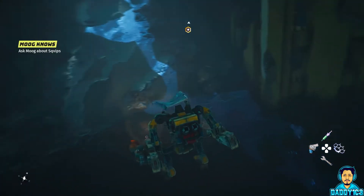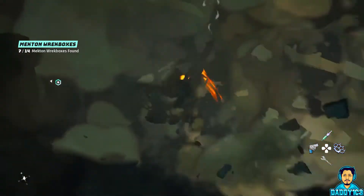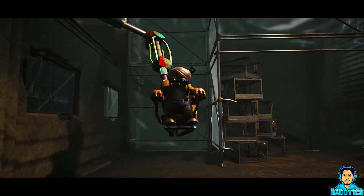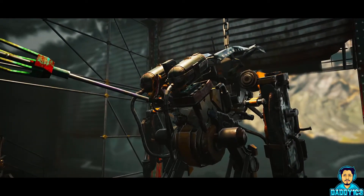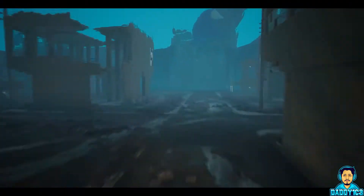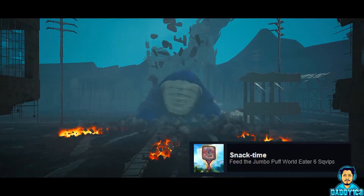More often than not, you can find some loot buried under these oil pools. Keep an eye out for yellow buildings as the Mekton can also destroy these and sometimes find even more loot under the rubble. You can head directly to the World Eater Jumbo Puff immediately after you collect the Skvips and turn them into Gizmo. I don't recommend fighting it before you even turn in the Skvips, as you need them in order to unlock one out of the four missable trophies in Biomutant.